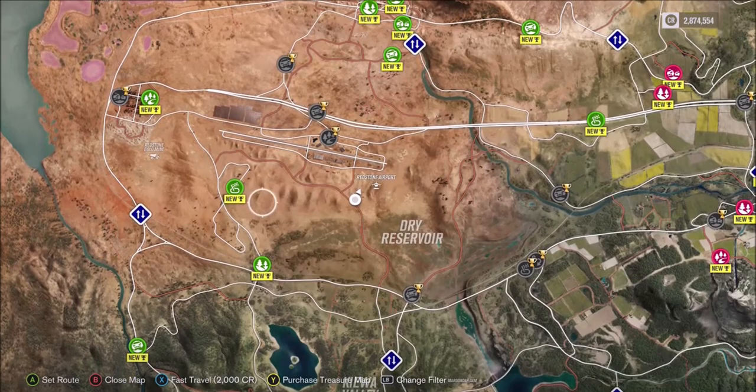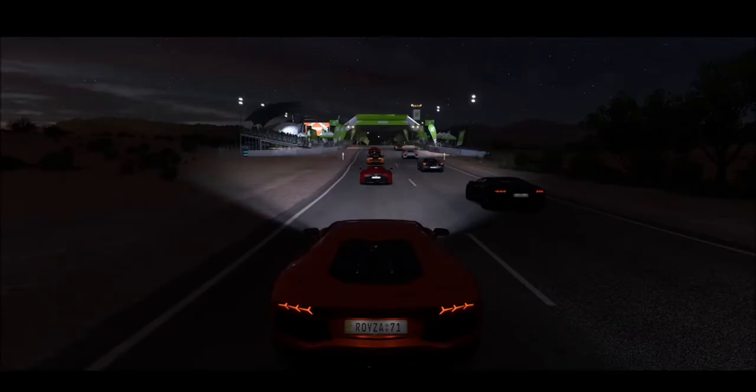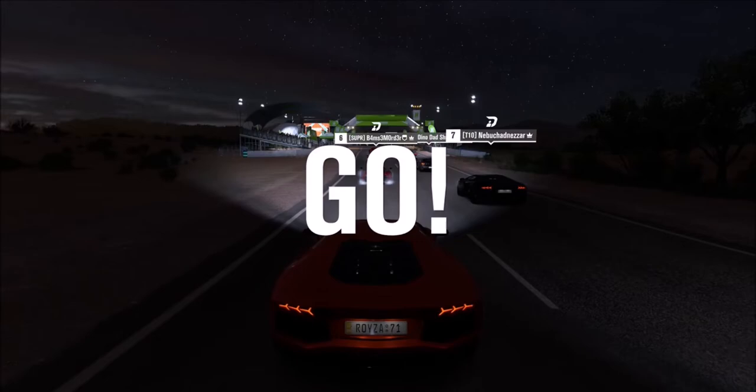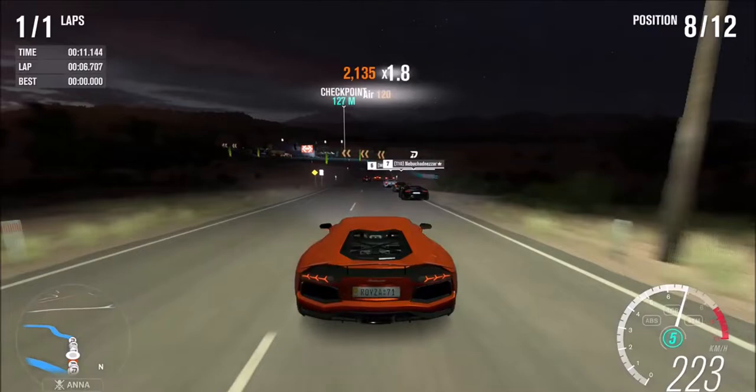Now to the next challenge, which is just to complete a race in a hypercar. Considering where I was, I just went to the nearest circuit, which was the figure-eight desert circuit. Since we only needed to complete the race, I decided to do one lap in the hypercar division. Bought myself an Aventador, because it's probably the cheapest hypercar in the game. Since you only have to complete the race, it doesn't matter if you finish first or dead last.